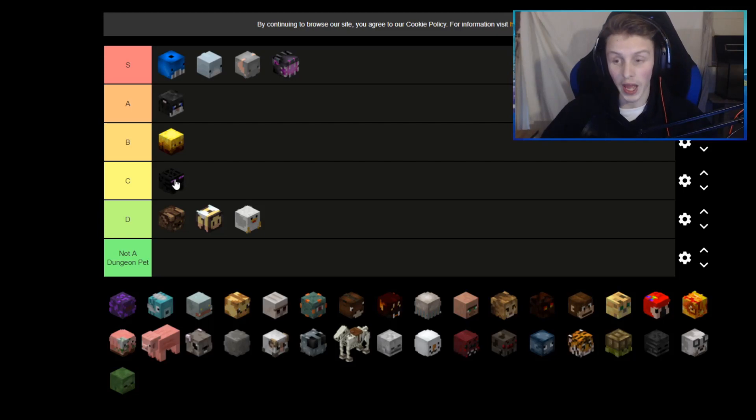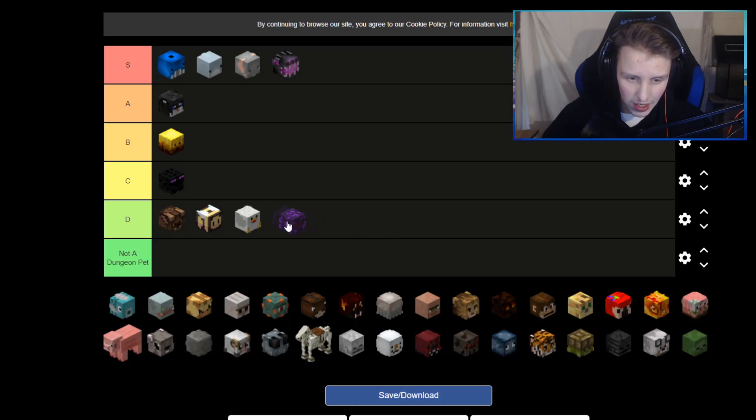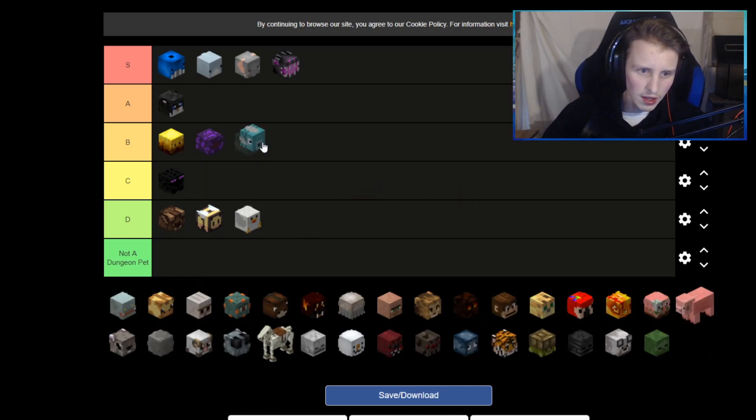The legendary enderman I'm going to put at C. It's super expensive — last time I saw it was 50 million coins. It's a good damaging pet but not a lot of people use it now because you can't use it in dungeons. When you have 50 million coins you're probably not even doing ender grinding. Endermite — I'm pretty sure this is pretty good for mining, I'll put this at B. If you have a mineral set this pet is pretty good.